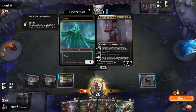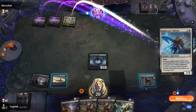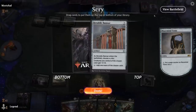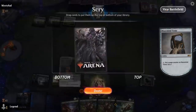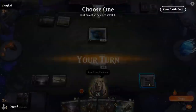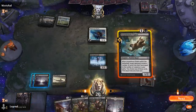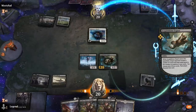Opponent plays Kaia the Inexorable, then a Righteous Valkyrie — pointing to a life gain deck. Valkyrie will unfortunately block Rankle, but Heartless Act can take care of it. Banner might not be the worst since it lets Rankle attack into Valkyrie, but hitting a land might be better here since we can't do anything besides play Banner. Let's bottom it and scry again.